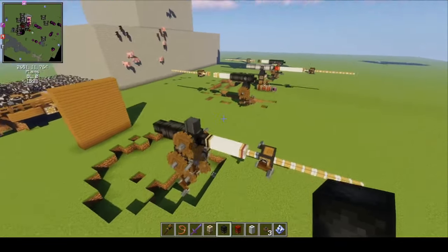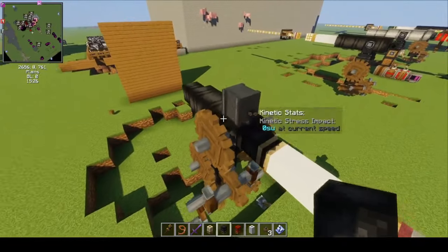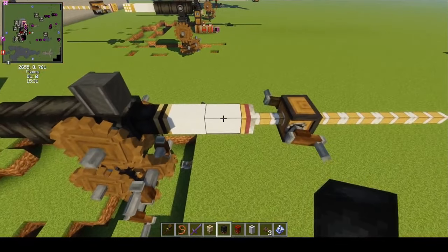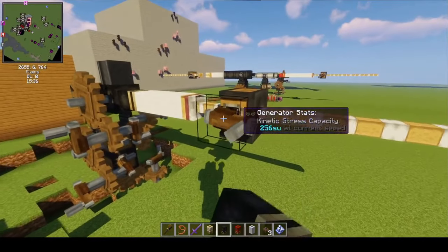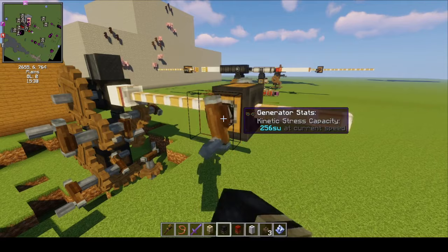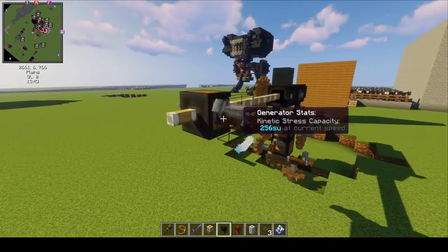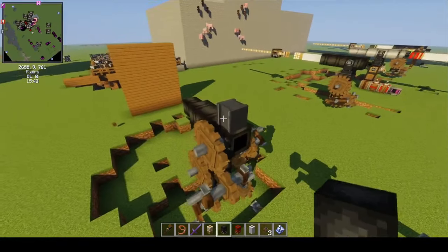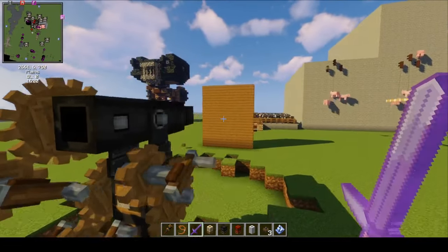I'm going to show you this simple cannon right here. This is a cast iron cannon. It's a breech loader and it has a sliding breech. I have two powder charges and a solid shot. I'm going to go ahead and load it — this is a cannon loader, it works just like a regular piston you'd find in the Create mod. So I've loaded up the cannon, now I have to close the breech. There we go, the breech is nice and closed.